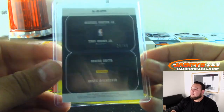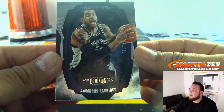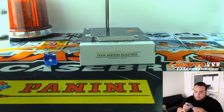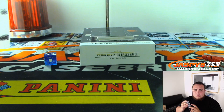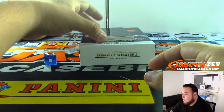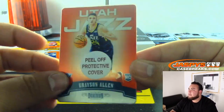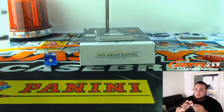Next one we got here is a base card of Luwawu-Cabarrot, 57 out of 75 — Charles with spot seven. Then we got Grayson Allen, Utah Jazz, and that is number 17 of 49, so spot seven again going to Charles.